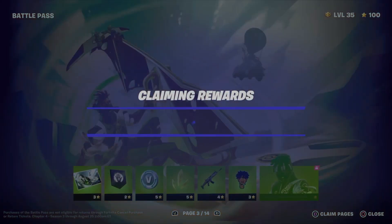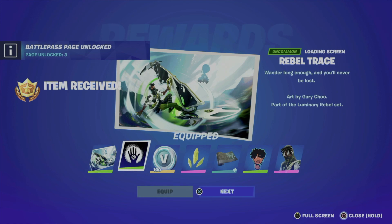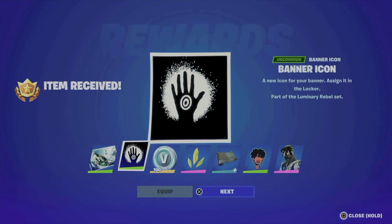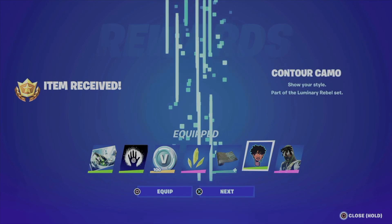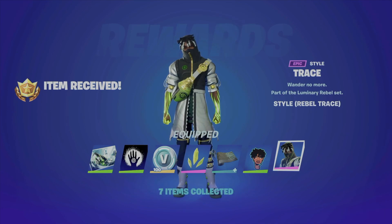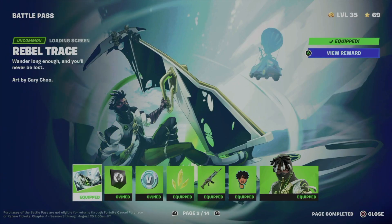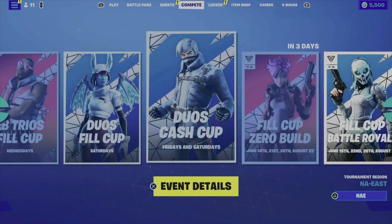Let's go into 'Claim Pages' to claim everything all at once, then 'Claim Rewards' — and here we go. This time things loaded up how they should have, so I'm going to go through and equip everything. Here's how the skin looks. I'm just going to quickly save this and we can move on to page number four.